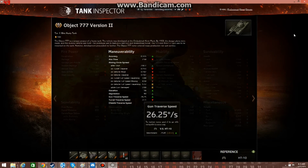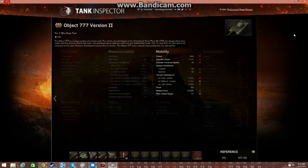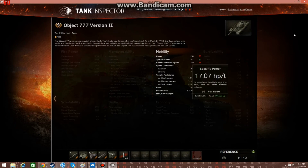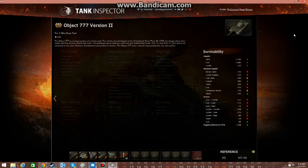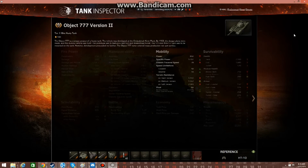Gun traverse speed doesn't matter — it's a turret. Turret traverse speed: 27 degrees. Hull traverse speed: 28 degrees. Not bad. Top speed: 50 km/h forward. This tank weighs only about 50 tons — 49 tons, whatever. I think it could actually reach that speed, maybe 40.